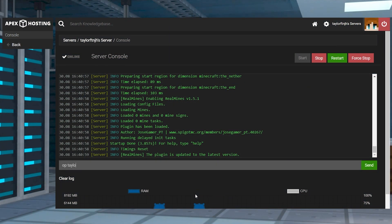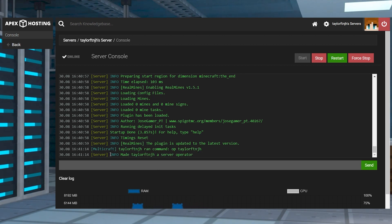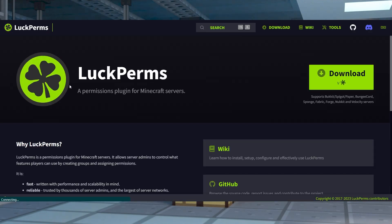Before joining the server, you'll also want to become a server operator. This is needed to give yourself access to RealMines, as most of its features are for administrators and owners. Alternatively, you can assign permissions to your account or group to achieve the same result.